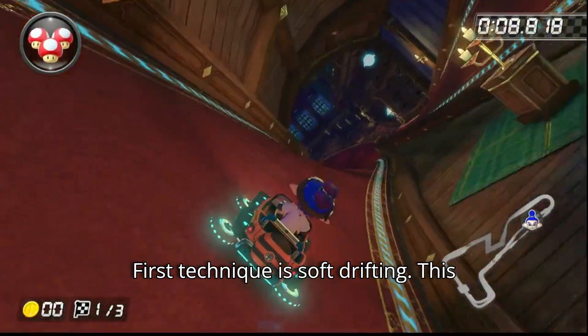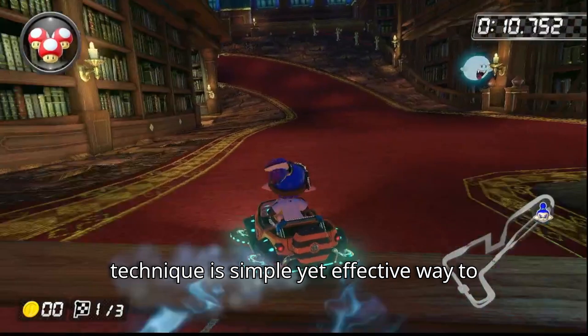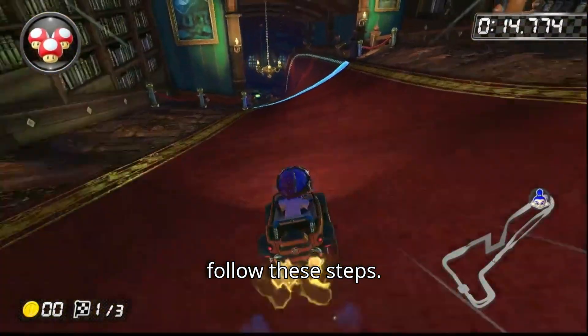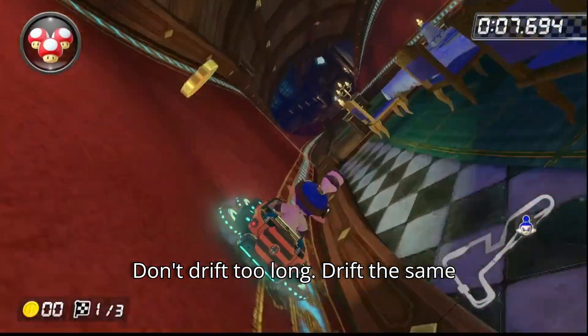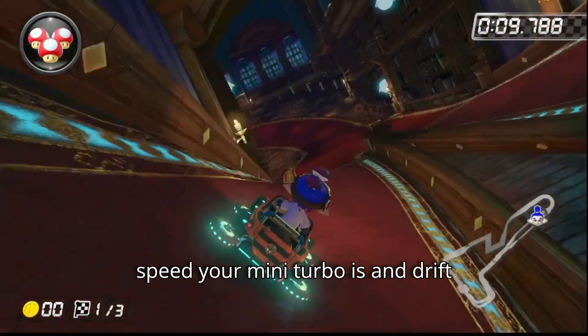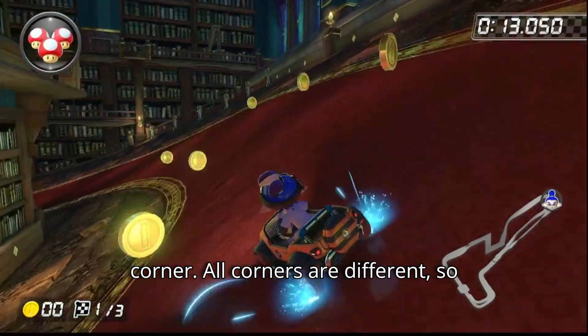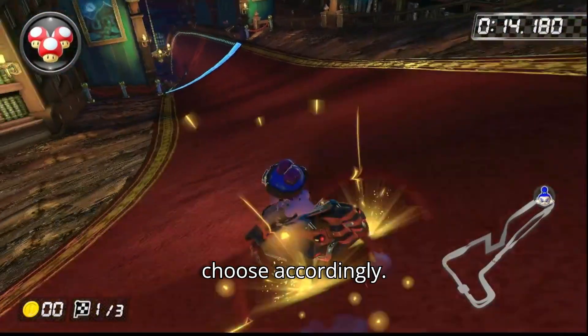The first technique is Soft Drifting. This technique is a simple yet effective way to win first place. All you have to do is follow these steps: don't drift too long, drift at the same speed your mini turbo is, and drift whatever comes naturally around that corner. All corners are different, so choose accordingly.